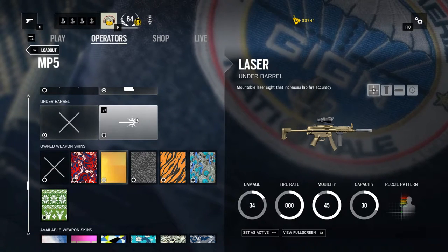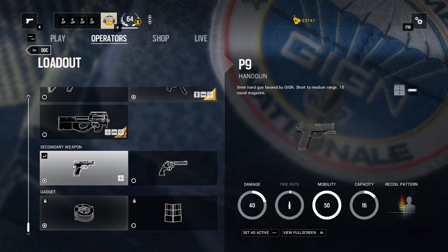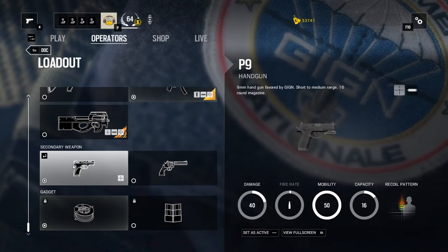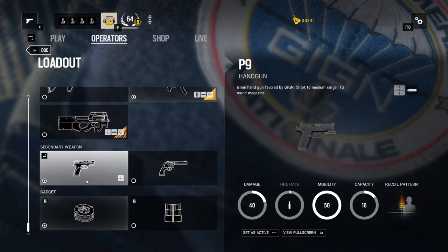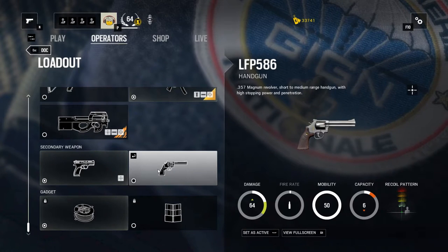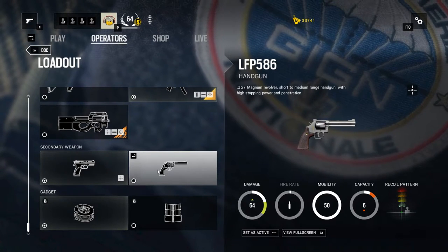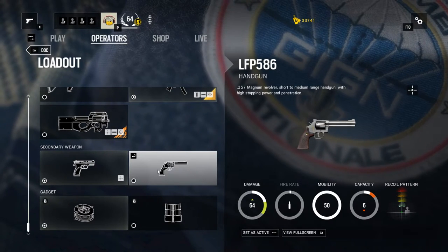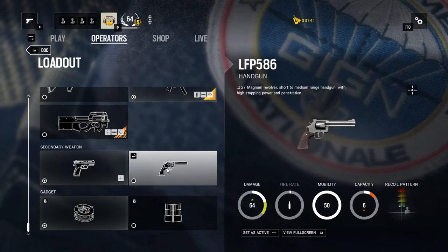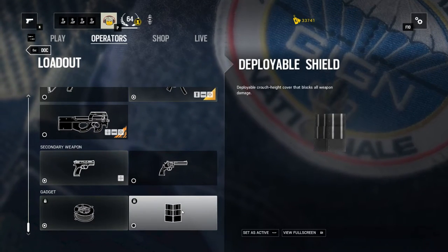The secondary weapon choices are the standard P9 handgun 9mm with 60 rounds per mag and a damage of 40, compared to the LFP 586 magnum revolver which deals a pretty high damage of 64 but has only 6 bullets in its chambers. The secondary gadgets are the barbed wire and the deployable shield.